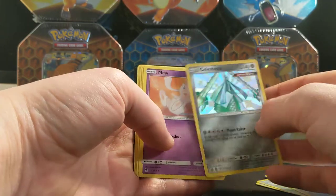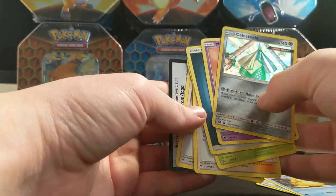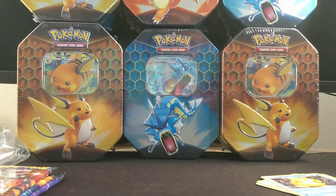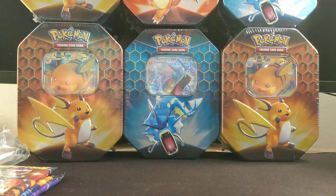Ooh, cool. Celestia Shiny. And a Mew Basic — non-shiny rare. I'm not going to show the codes, sorry guys. I might show them in a later video, but for now I will just be keeping them.